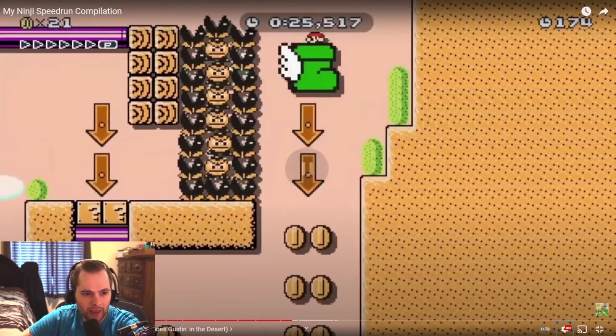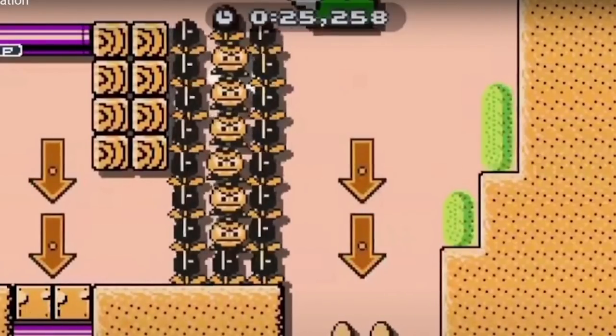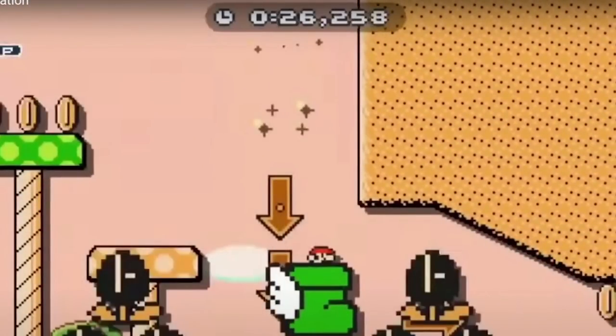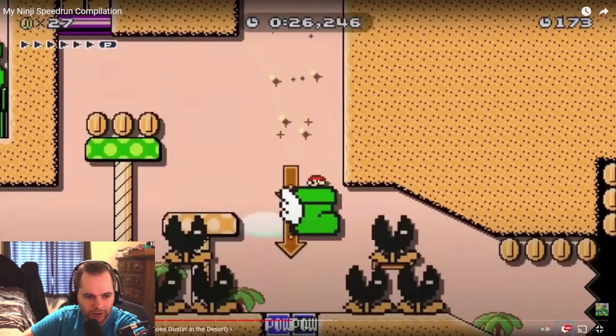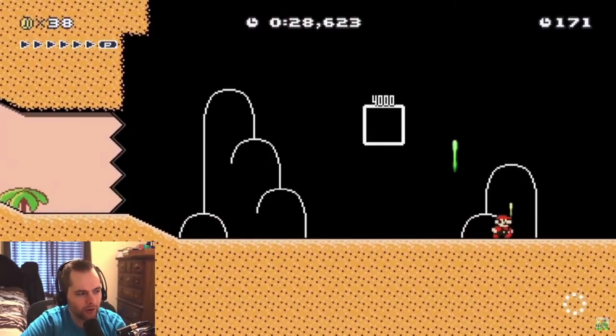He ground pounds here, and you see when he starts the ground pound he's pretty much above the arrows, but by the end of it he's over here to the side of the arrows — barely not hitting the wall, by the way. So clean. Jumping out of the shoe like the frame it hits the ground.